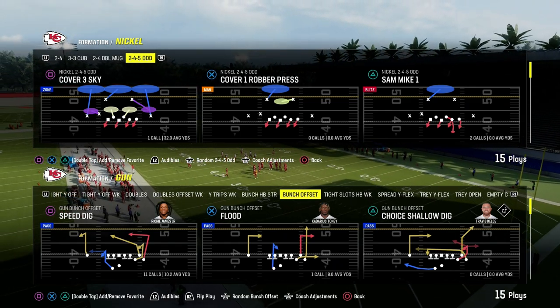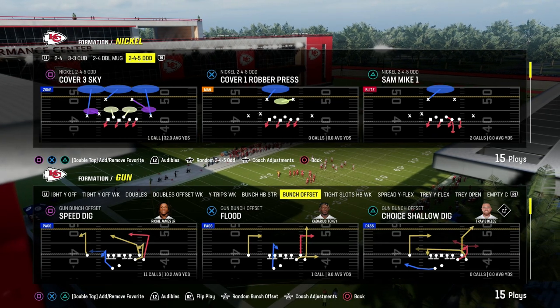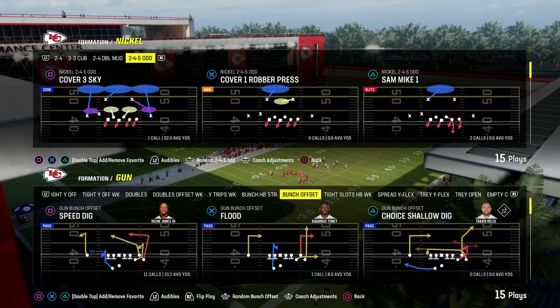I'm going to show you the best blitz and the best base coverage defense in Madden 24. It comes to us out of the Nickel 2-4-5 Odd.